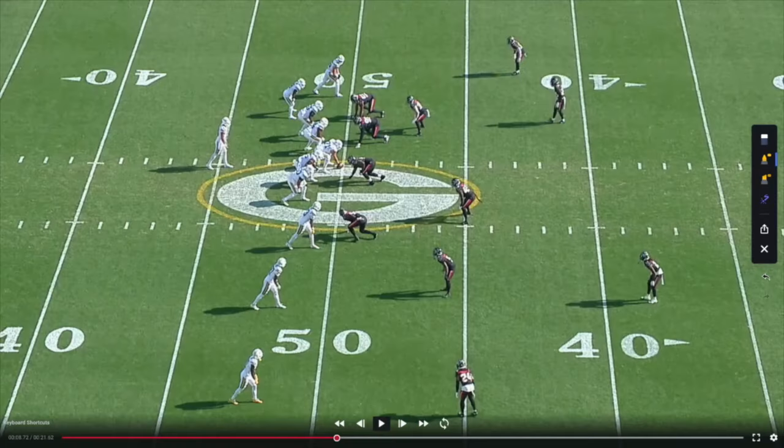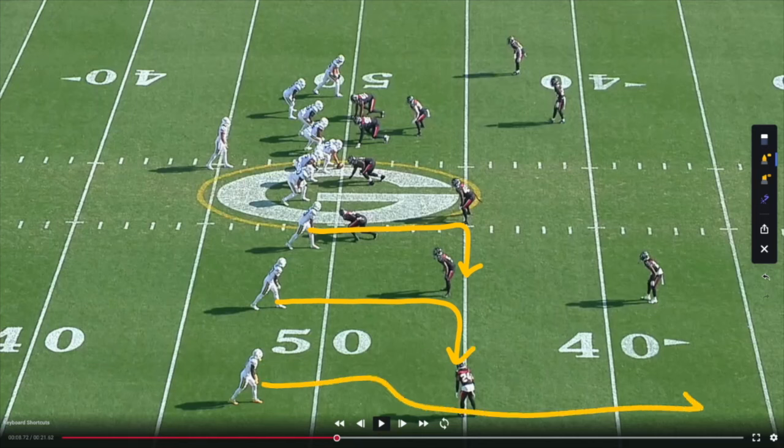I tried to teach this a couple weeks ago and here it is once again coming back to haunt a team. This is the three-man stick combination and the way that everybody in the league seems to be running this: we're going to run the five-yard stick route, then number two runs a five-yard out route, and we have what should be an outside release go route out here.